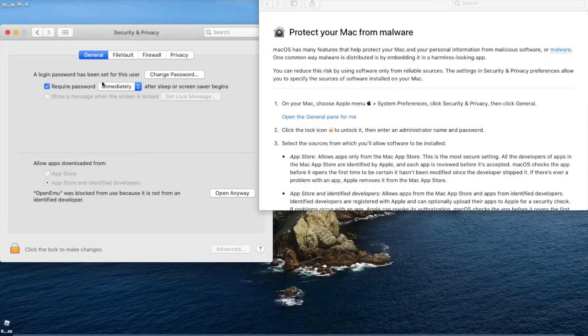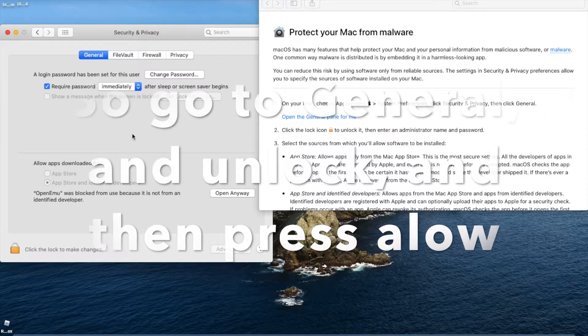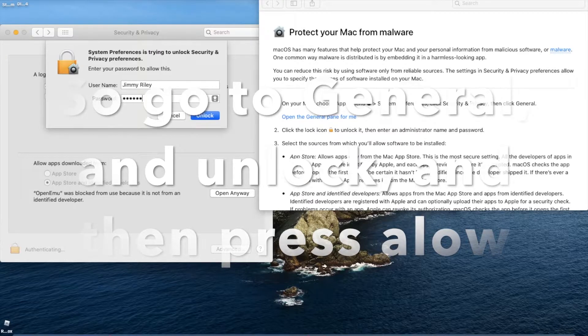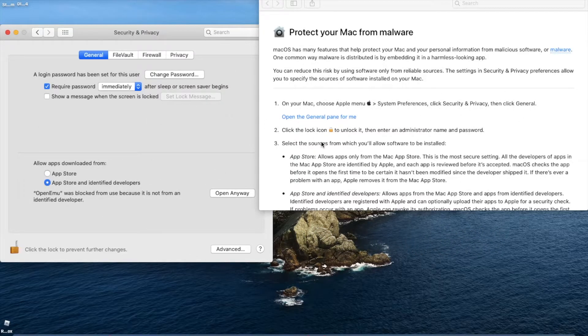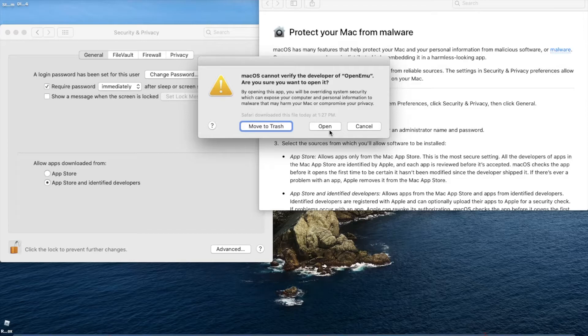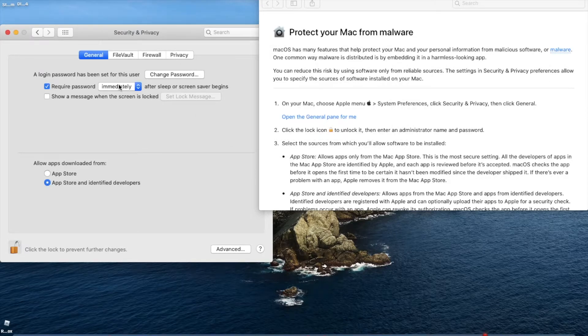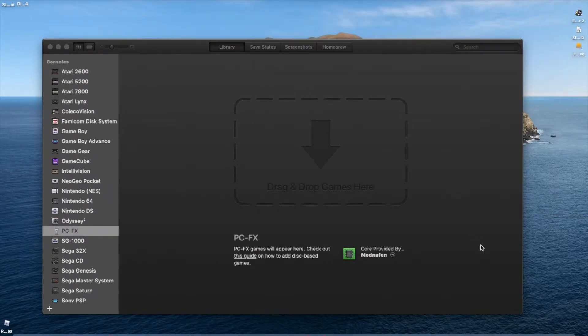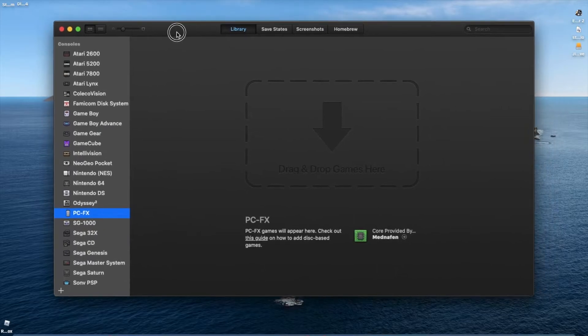There we go — General. Now we can open everything out, and that's basically how you do it. Now you have Open Emu set up.